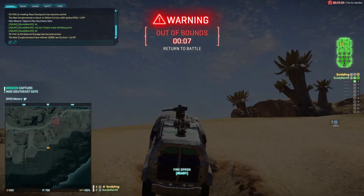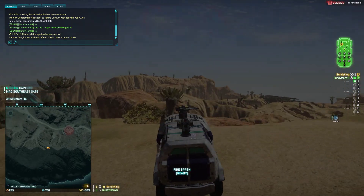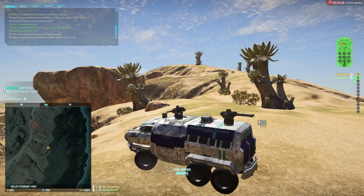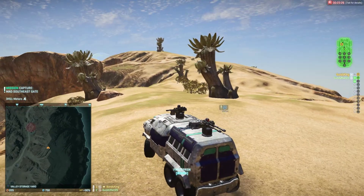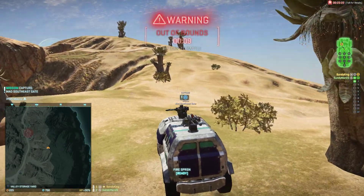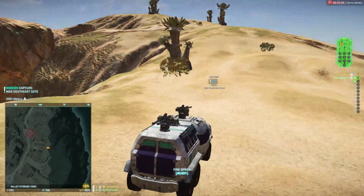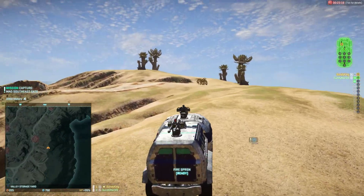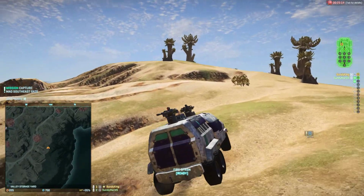When I go up this way, I'm still in the no-deploy zone, so I had to turn this way a little bit. And then from here we just go forward. We'll hop through the out-of-bounds area again for a second, and then just drive up here to the base.